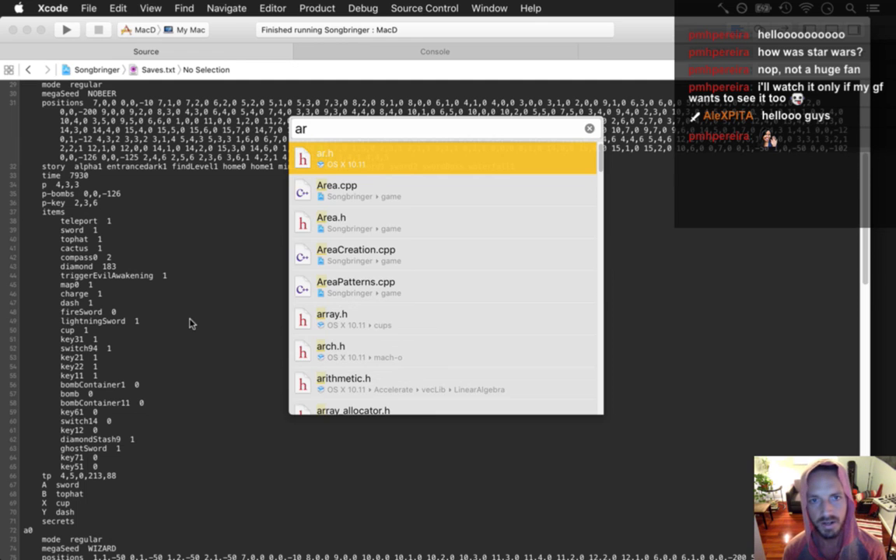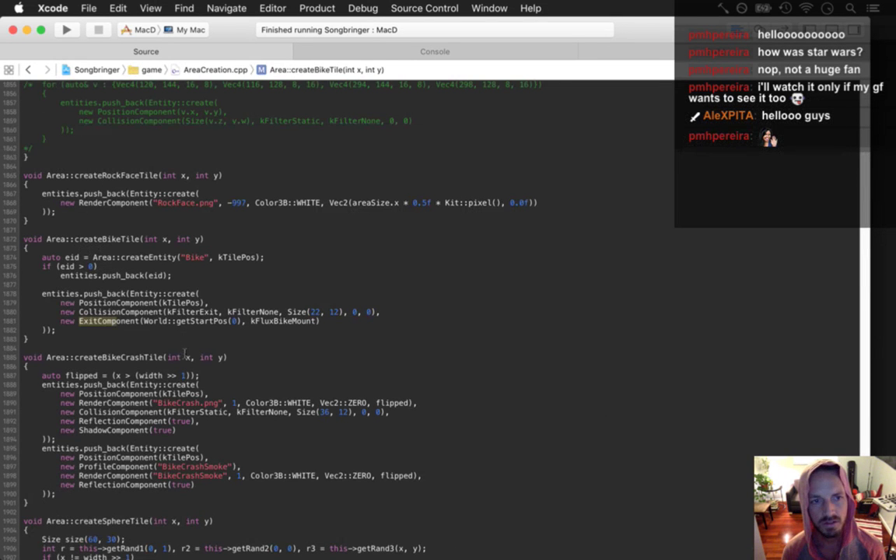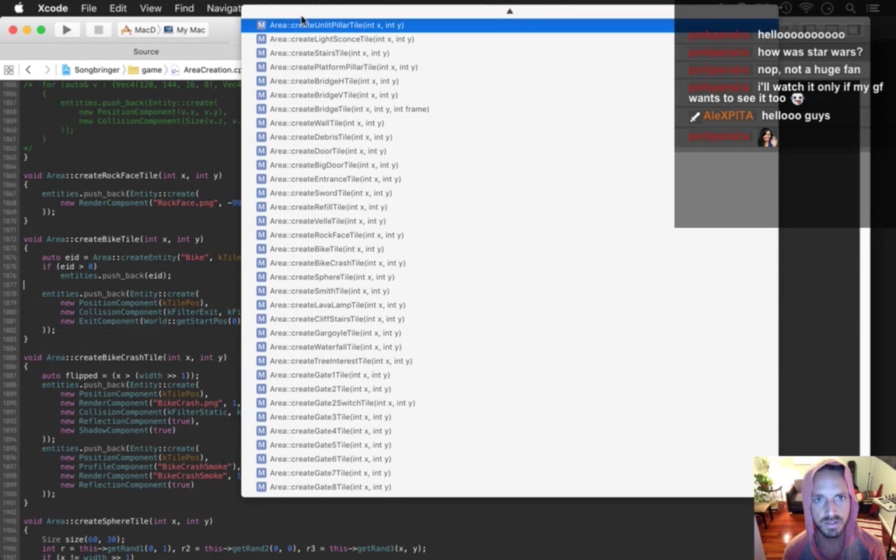Back in area creation, this is where it creates all these different kinds of entities and stuff. There's a function that creates a wall tile.